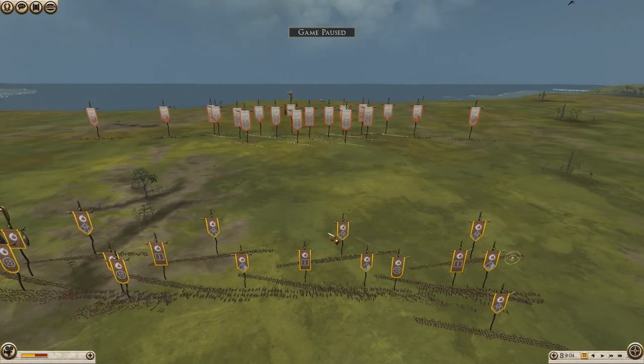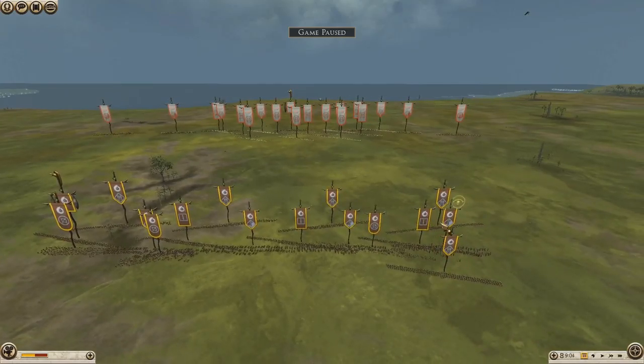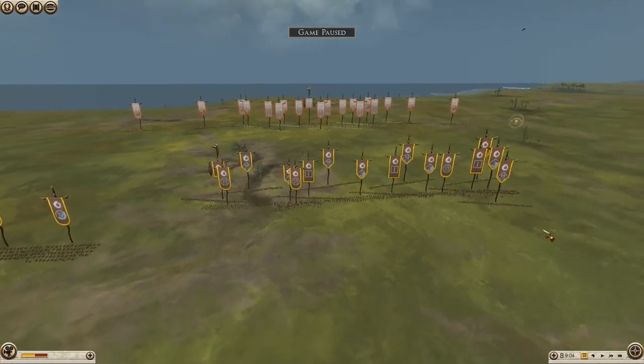Out the front he's got Spear Warriors — one Spear unit over there. Then for his Cavalry Contingent he's got the Spear Horsemen, four of them.